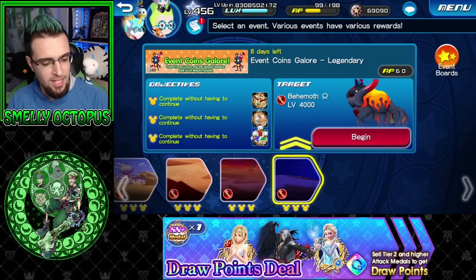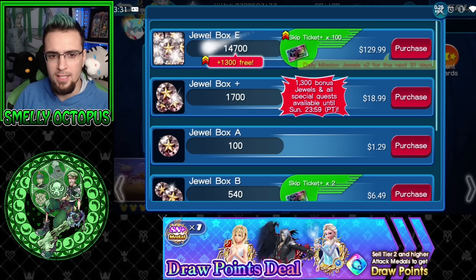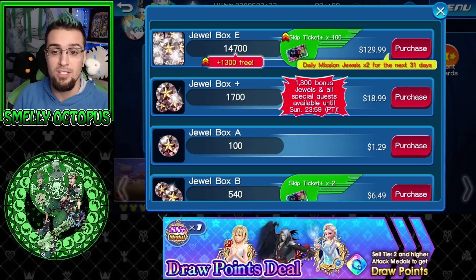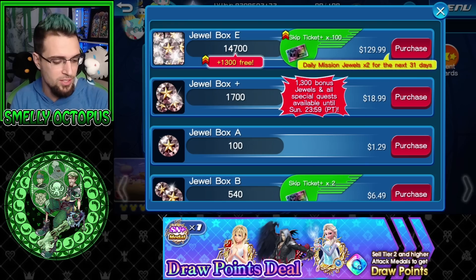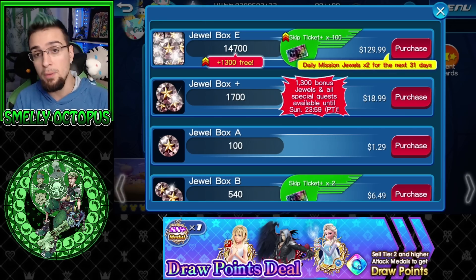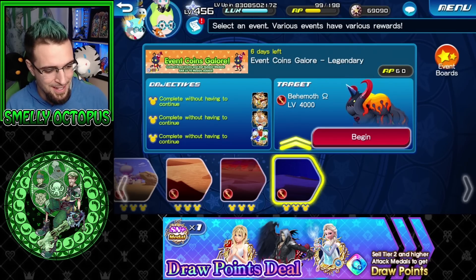The last one is more on the pay-to-win kind of side — people who purchase jewels, the jewel pack. It is called the E one. You know how this usually lasts for 31 days or the month — it adds until the end of the month. Instead, what they're doing is it lasts for 31 days. So the one you currently have right now does not count. But if you do purchase this one, you get the jewels, you get the skip tickets, and then this stays for 31 days. So if you purchase it today, you'll have it all the way until February 9th, not until January 31st or 30th.